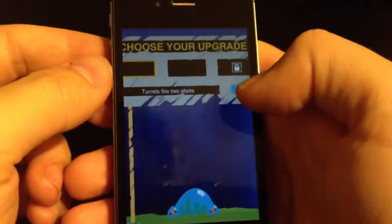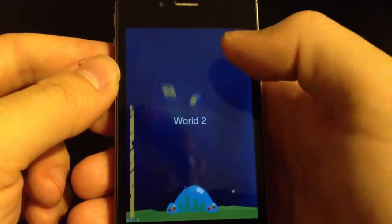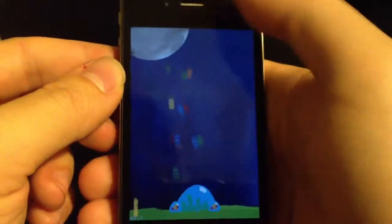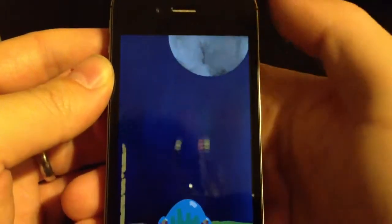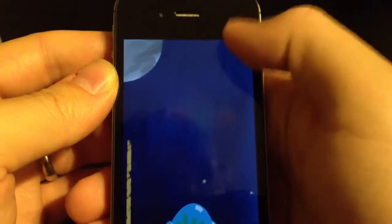I'll pick up a new upgrade — turret's firing two shots, so you can see it now fires four. I was experimenting with these awesome particle effects. When the balls hit the moons, you'll notice this crazy sort of ricochet thing happen. It uses this alpha blending mode, so you get these great little sparks.